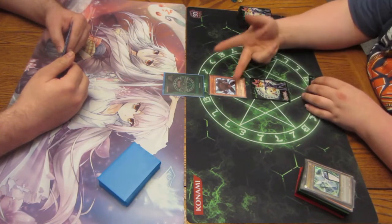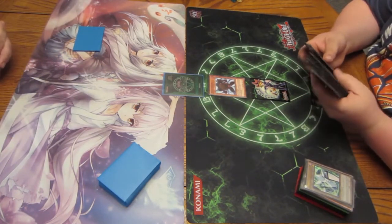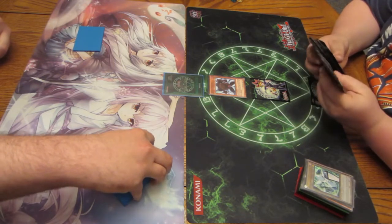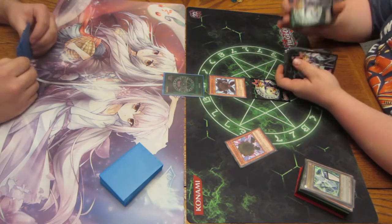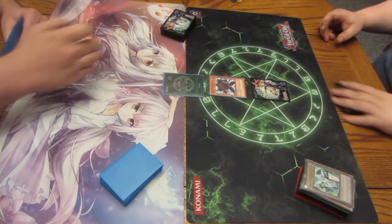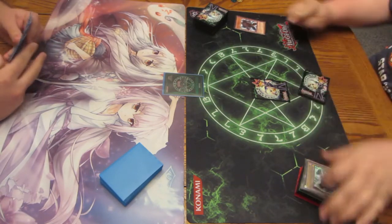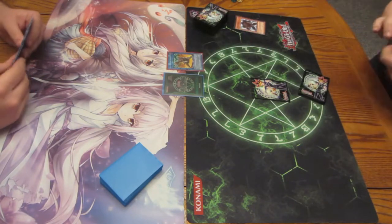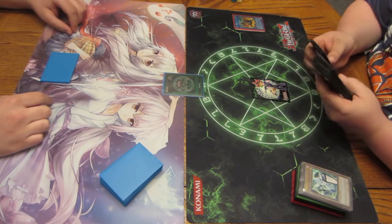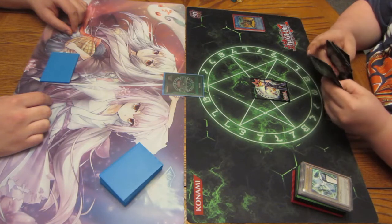Summon Dark Green. Dark Green's effect to search for Red — he also gives all my machine monsters piercing. Add Red to hand. Link one — Berserker. Effect of Berserker. Summon Dark Silver. Dark Silver's effect to special summon either a level 4 Ori Calculus monster or a Dark Machine monster from hand. Still a good card.